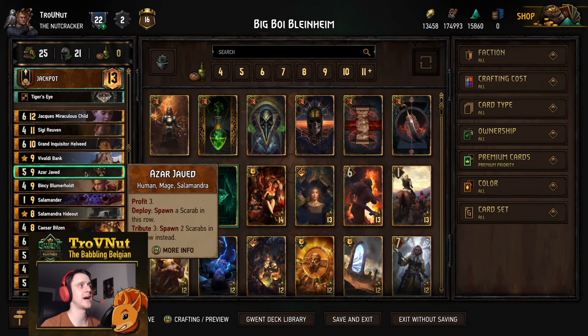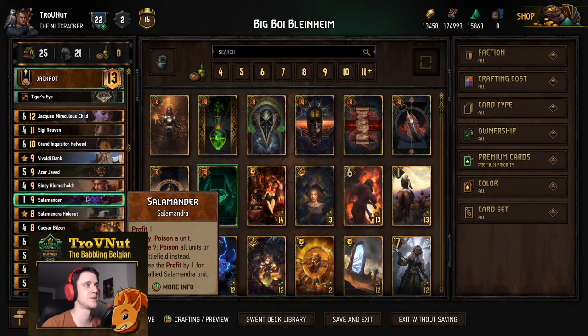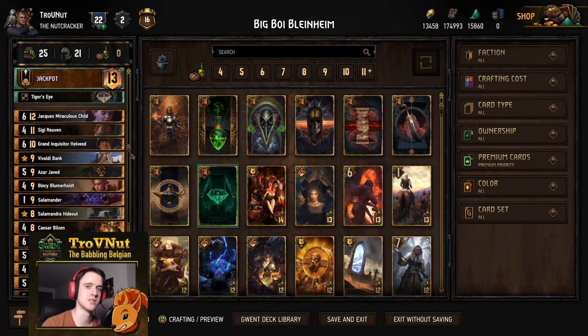In the first match we saw 47-point Blindheim — it can go even higher; I've had 60-plus point Blindheims because of the huge amount of poisons dished out by the Salamander. You also have a few removal options, a defender in Azar Javed which also gels well with the Salamander since it increases its profit by three. Salamander will boost itself by the amount of extra profit, so you don't need to count that much — just go for Salamander with a full coin pouch, and if Roland is still on the board you'll have the option to spend remaining coins after the combo.